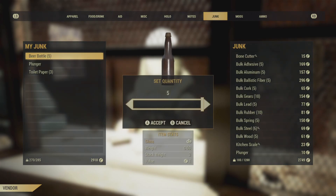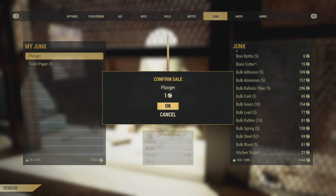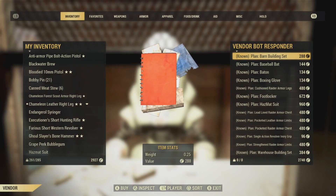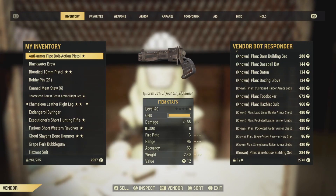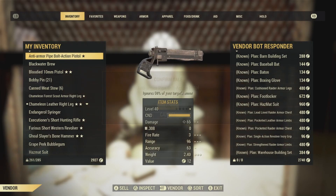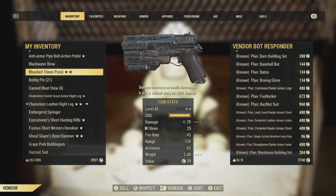The next thing you can do is store it all — store all your junk. If you die, or if you engage in PVP and you are carrying junk, it drops. Junk is the only thing that drops upon death. So get in the habit: as soon as you're done scrapping, store it.